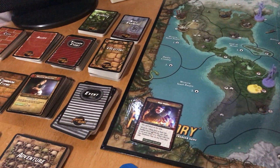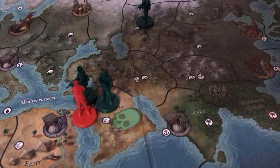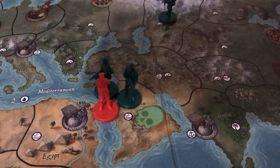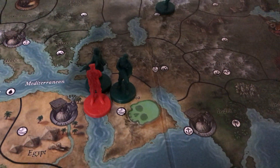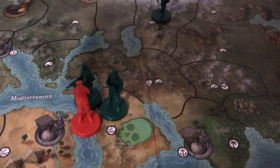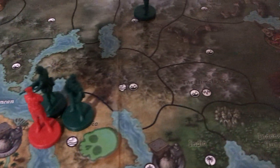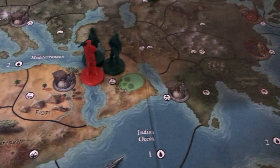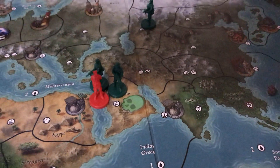Then comes the villain adventure step — villains interact with the treasure space they're on. All they do is roll dice to search; they don't have to go through dangers or cliffhangers. So it's very easy for them to find treasures. If you defeat enemies and win, they get KO'd and removed from the board, taking multiple turns to return — giving you a chance to catch up.